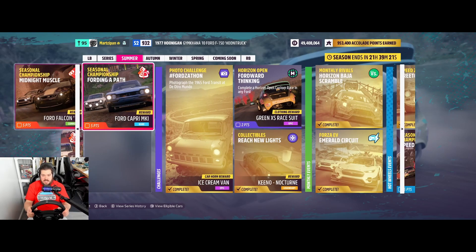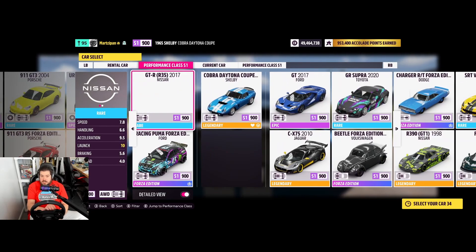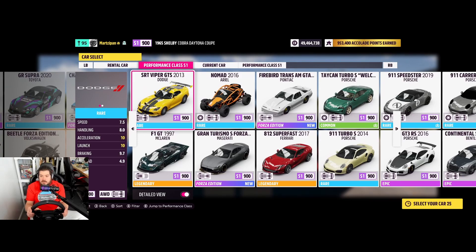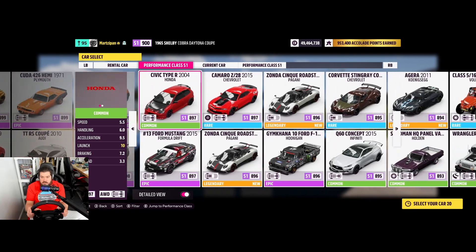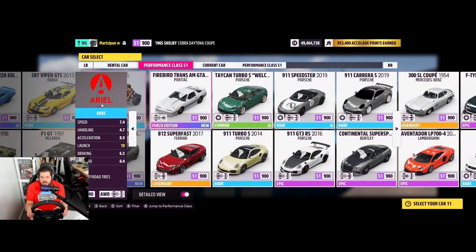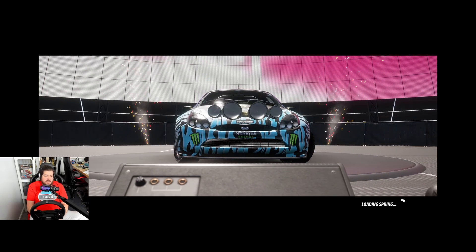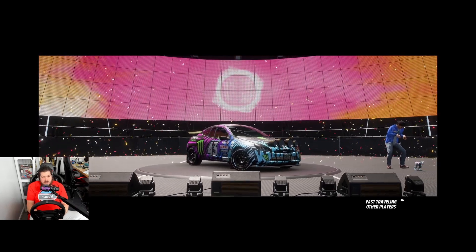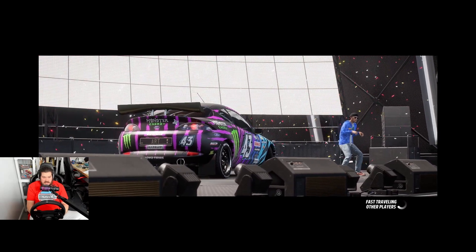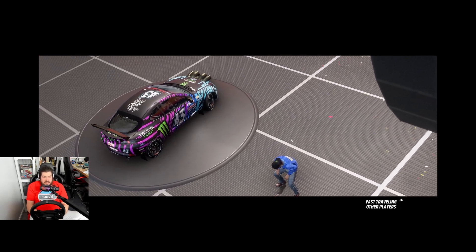Now we need to jump into Horizon Open. I need to pick a Ford — there's a Ford I could do. We're just going to go with the Ford Puma Forza Edition. It's pretty good — I used to use it all the time in Horizon Open racing, except at this level a lot of times you're going to get Lamborghinis and stuff that it just can't compete with. The suspension geometry... even though it's not really tires, you can't get a crazy tire. If you have a Lamborghini with a V10, all-wheel drive, and a good tire, it's tough.